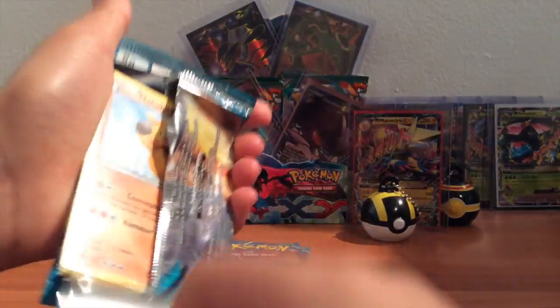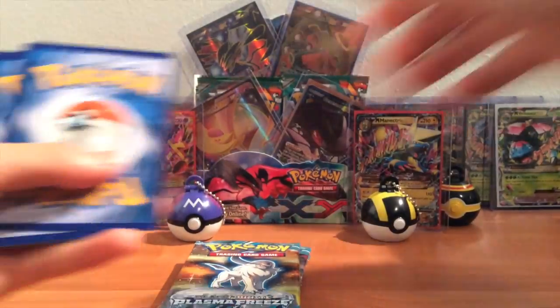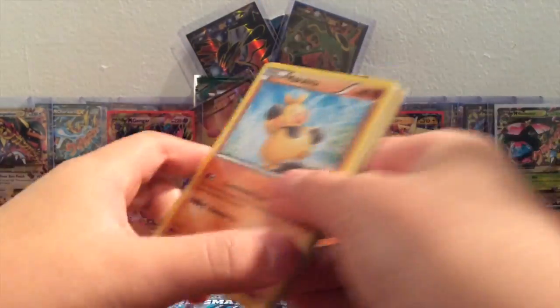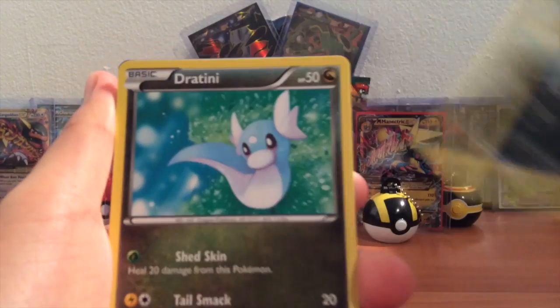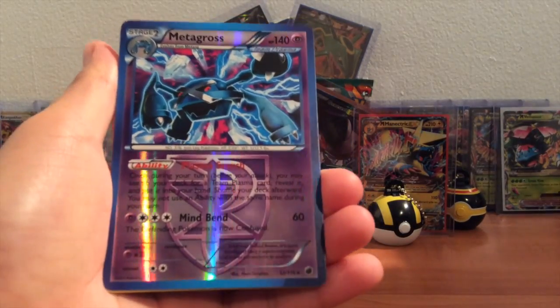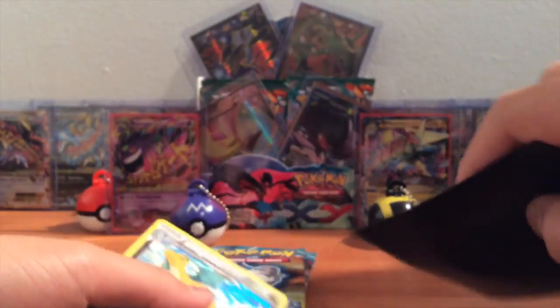I just want to grab these off to the side, so I don't know what kind of pulls I'll get. Alright, one, two, three — one, two. We got a Mawile, Sneasel, Cacnea, Sandile, Gengar, Frillish, Mawile, Dragonair, Metagross — rare reverse, I think. Yep, reverse and a Dragonite. Nice — starting the trend of all hollows again.